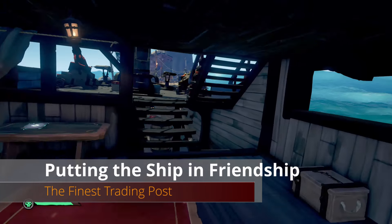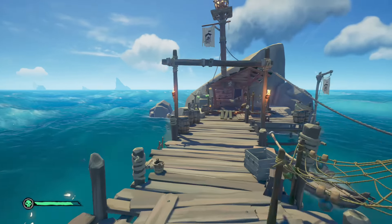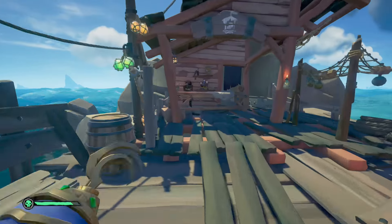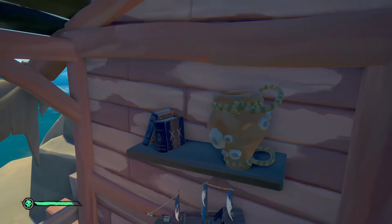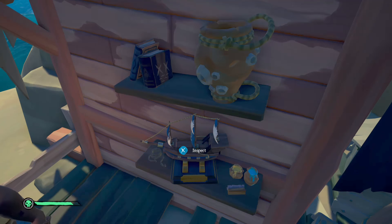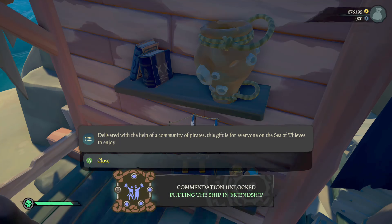From Chicken Isle head southwest to the Finest Trading Post. Go all the way to the back merchant and on the back wall you'll see a ship model. You'll probably need to jump on the counter to interact with it, but once you do you'll get the Putting the Ship in Friendship commendation.